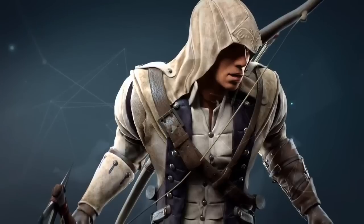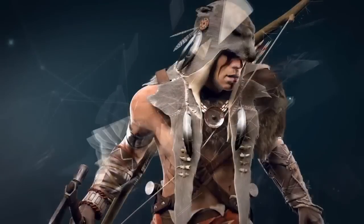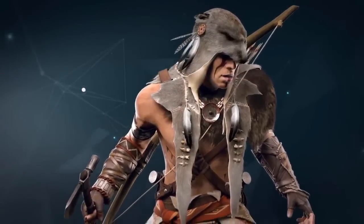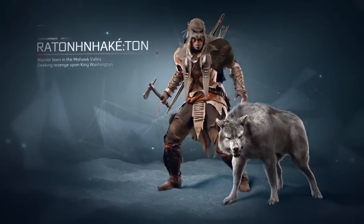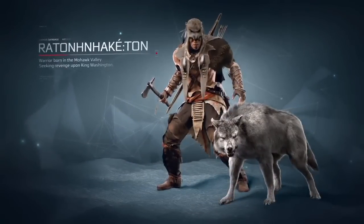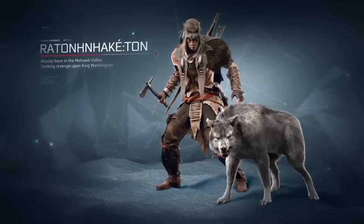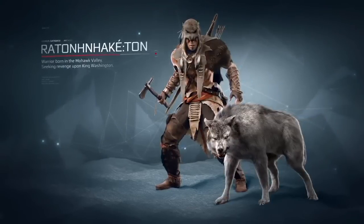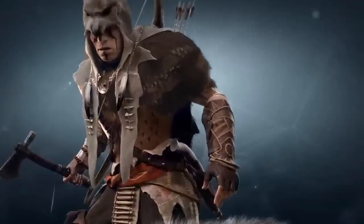The first thing is that, as you can see here, it does not only look good, it also gives you special powers and you're going to need these special powers to fight against a mighty foe, King Washington. These powers are something the Mohawk tribe would believe in, and the first power is the power of the bear.